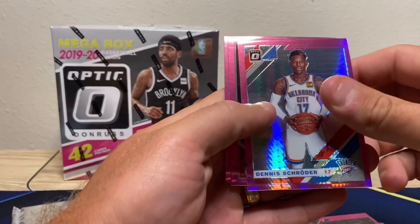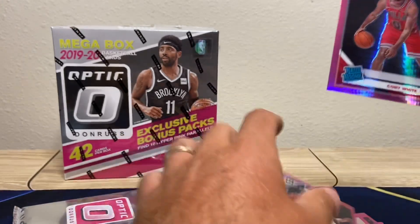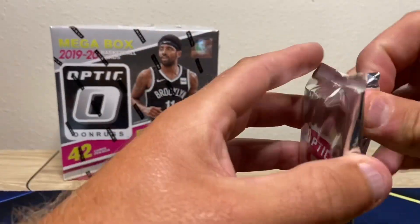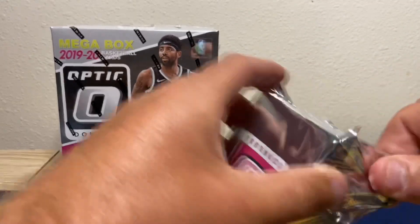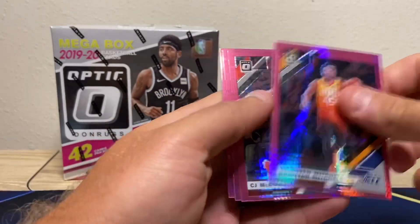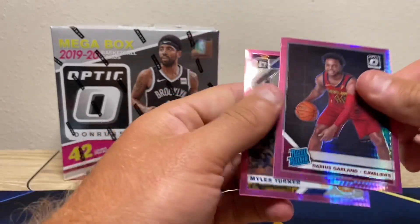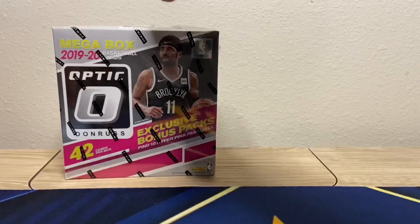Gordon, Dennis Schroeder, nice — there we go, Coby White! A little off-center but there's a solid one. Jrue Holiday, let's leave it up after the video. I haven't opened a Coby White pink before, so we're eating it out. Haven't opened a Ja or a Zion pink either — maybe these are the boxes. Donovan, Gary Garland. Two rookies total out of the pink, and they're good ones. Hoping for a LeBron pink in box two.